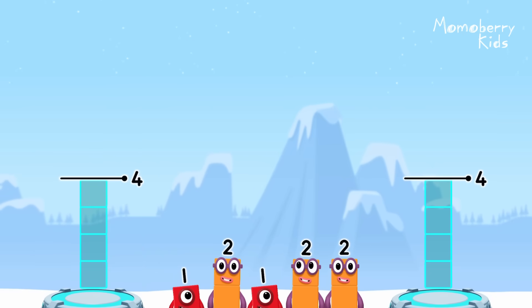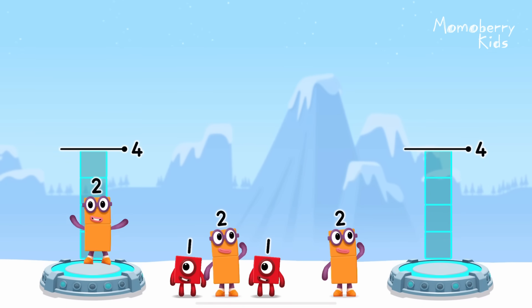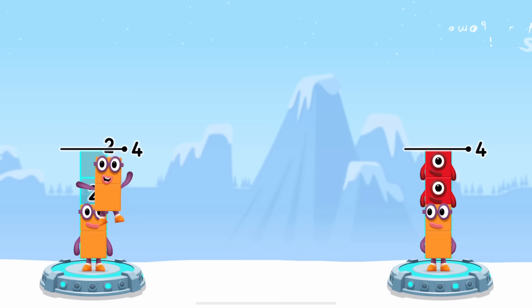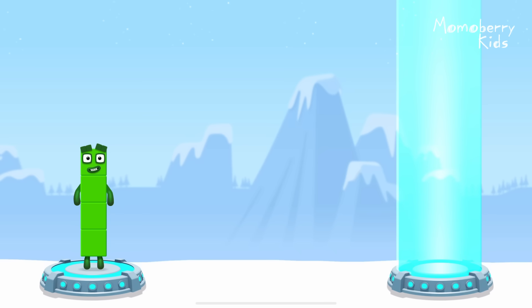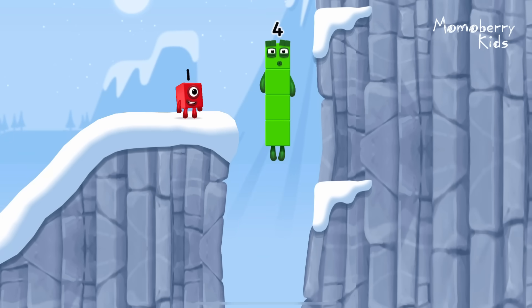Share the number blocks evenly to make 2 groups of 4. 2, 2, 1, 1, 2. That's right! 2 plus 2 equals 4! 2 plus 1 plus 1 equals 4! 4 equals 4! I am 4! I am 4! Have we met before? Good job!